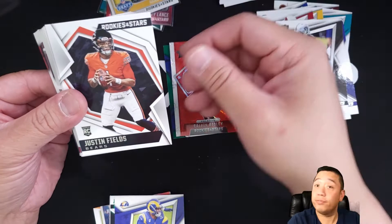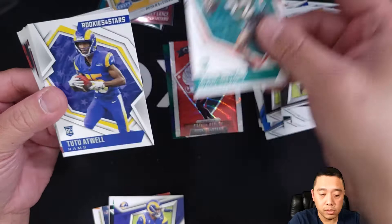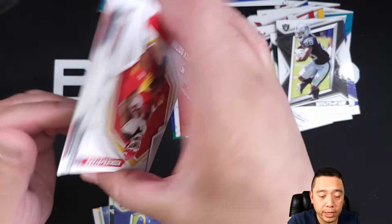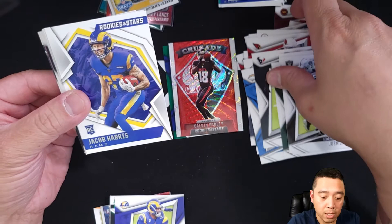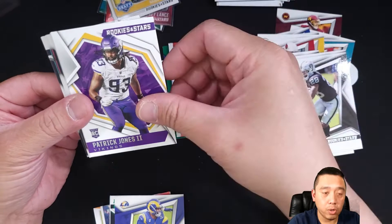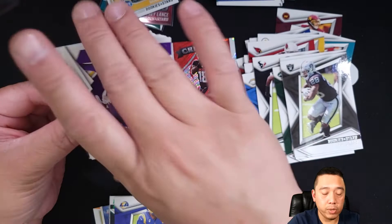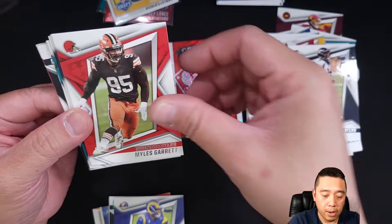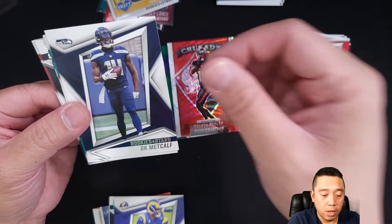Elijah Molden, Justin Fields — not bad, we'll take that. Jaelan Phillips, Tutu Atwell. Tufele — I'm not sure how to pronounce it, I'm sorry if I mispronounced your last name. We got a Nick Bolton. Still no Mac Jones, guys. Jacob Harris, Benjamin St-Juste, Patrick Jones the Second, Kyle Pitts. And Ifeatu Melifonwu. No Mac Jones so far. Now going back to the veteran base cards: Sutton, Myles Garrett, Dak Prescott.